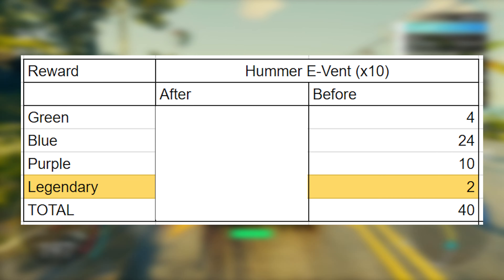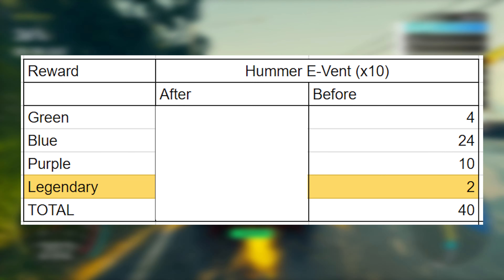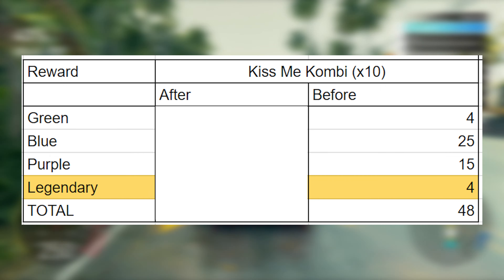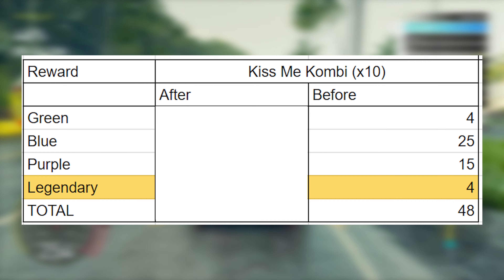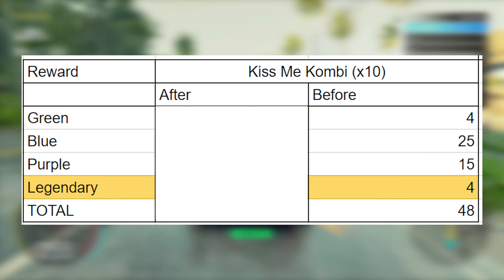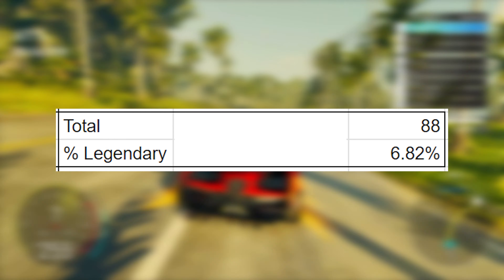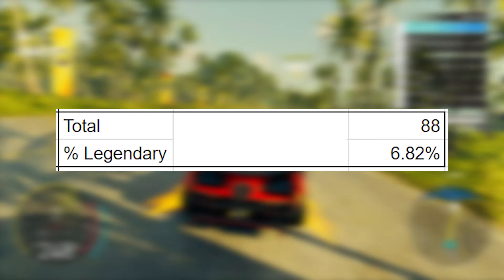On the Hummer Event before the update, over 10 races I received a total of 40 parts, and 2 of those were Legendary. On the 10 Kiss Me Combi races, I received a total of 48 parts, with 4 of those being Legendary. The total was 88 parts, 6 of which were Legendary — a Legendary parts drop rate of 6.82% over the course of 20 races.